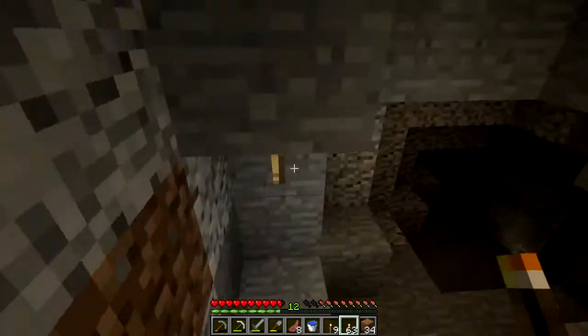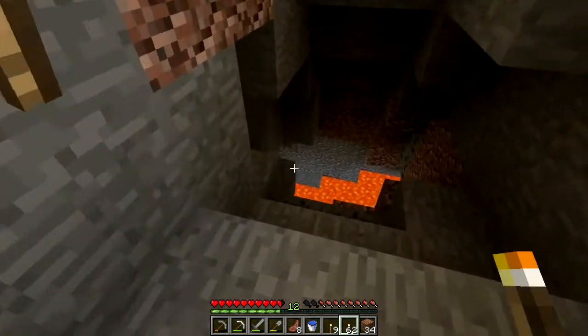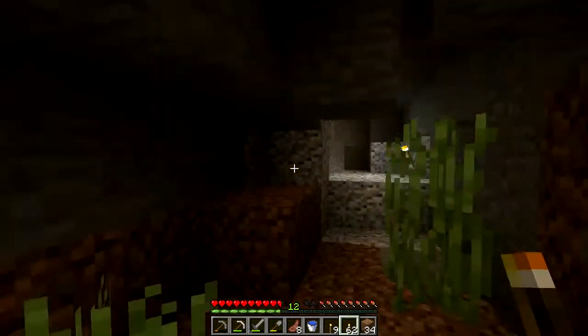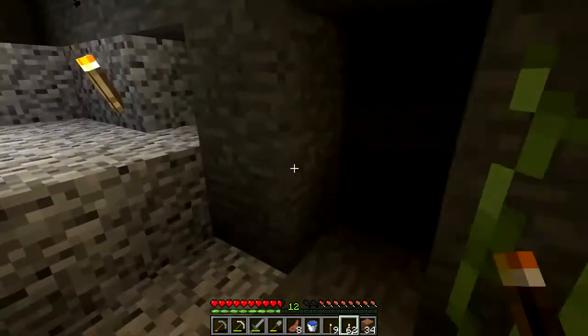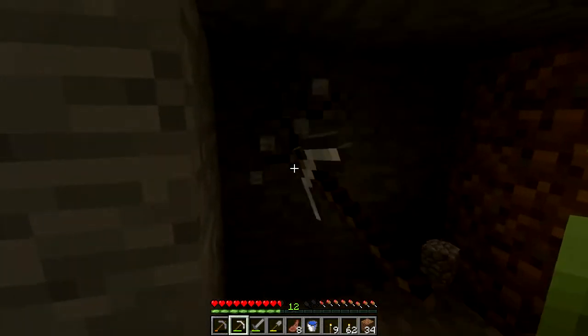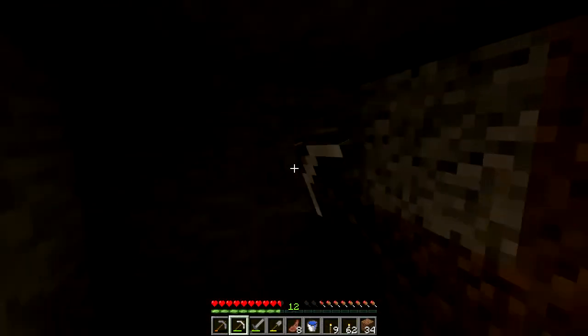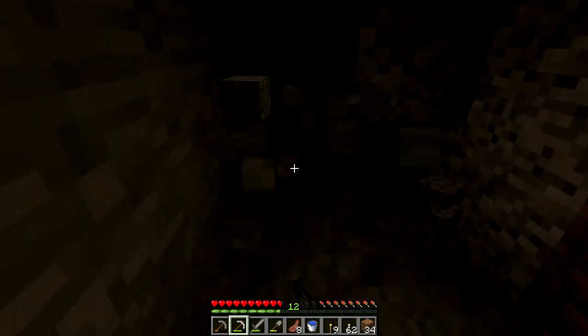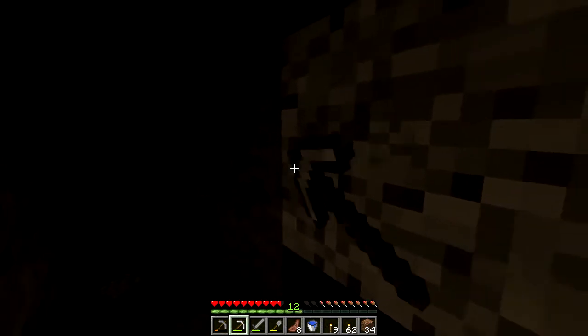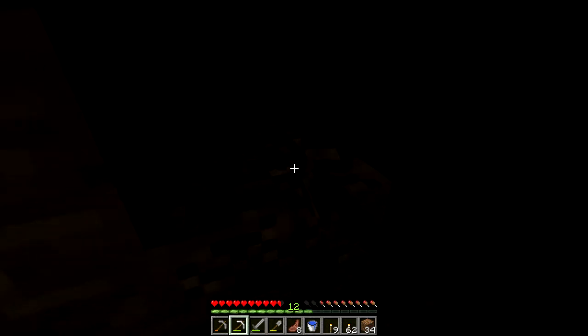Placing torches down — hopefully no bad mobs up here. There's some lava, and I don't know why there's grass growing here. There's got to be something around here if grass is spontaneously appearing. Let's start doing some strip mining to get around here. Got some coal — I always need way more coal. And some iron too, though I'm a bit worried because where there's iron there's usually lava nearby.